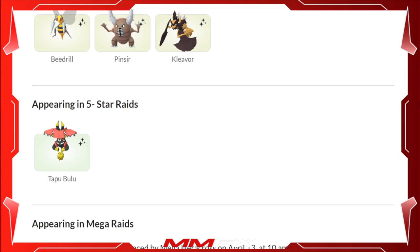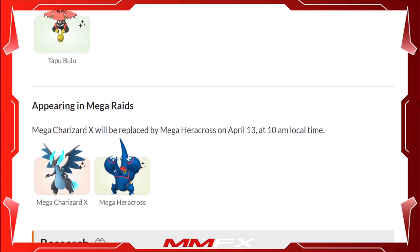In Mega Raids this is where it gets really good. You'll have Mega Charizard X for a period, and then Mega Heracross coming on around the second day of the event. That is a brand new Mega coming to the game, and it does have a raid day soon — we'll go over that in a second.